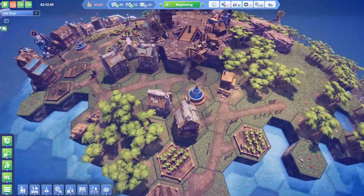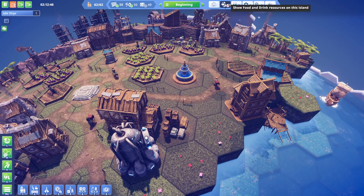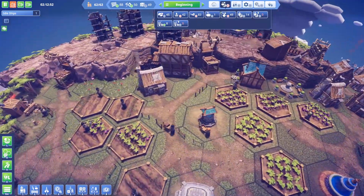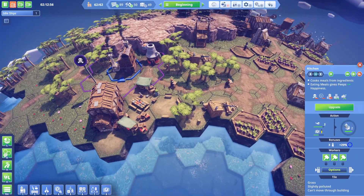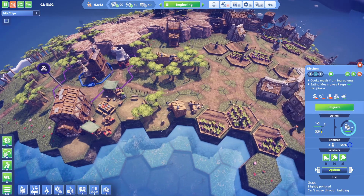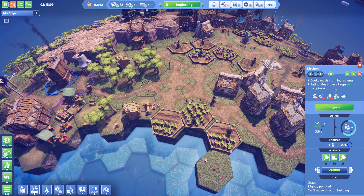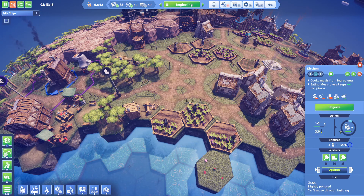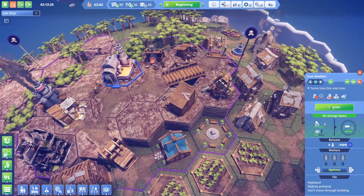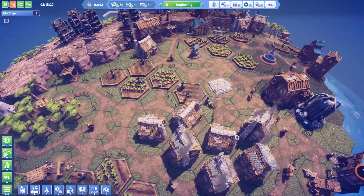The beginning island looks like our peeps are working nicely, no problems there. Looking at food, peeps are requiring a lot of tea and vegetables. We have the kitchen making two meals per action — out of two vegetables it creates two meals, which is a really nice rate. We're sacrificing some power which comes from wood, but it's completely worth it.